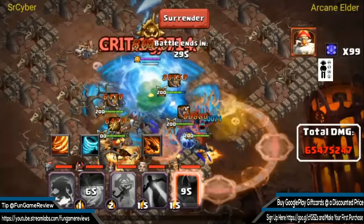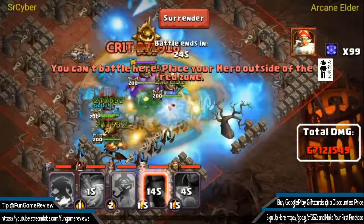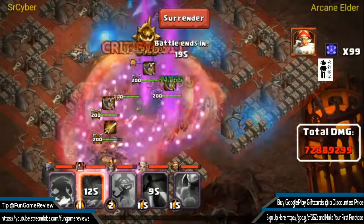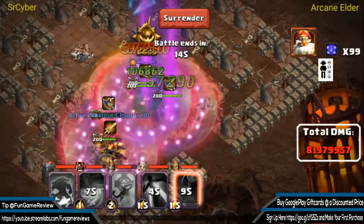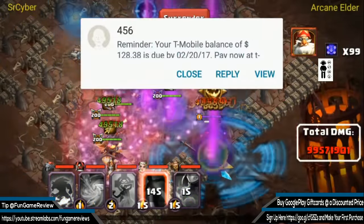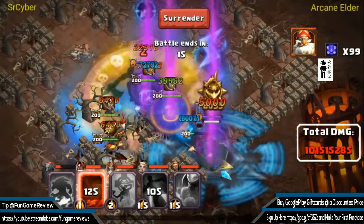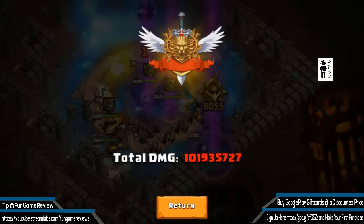He's still pushing along, doing a little back-and-forth to take the guild boss down. Currently past 79 million damage and still pushing — 96 million, then 101 million damage on Arcane Elder.